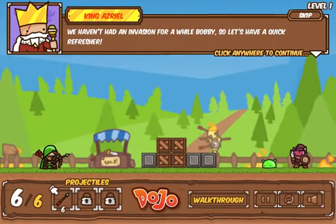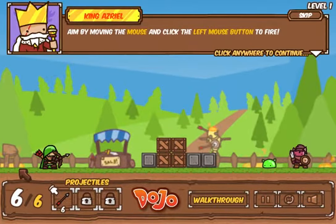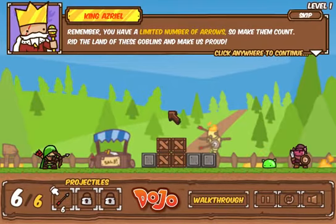We haven't had an invasion for a while, Bobby, so let's have a quick refresher. Aim by moving the mouse and click the left mouse button to fire. Remember, you have a limited number of arrows, so make them count. Rid the land of these goblins and make us proud.